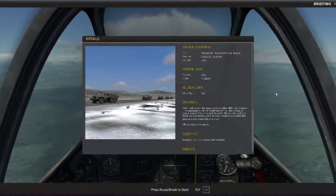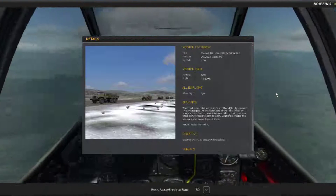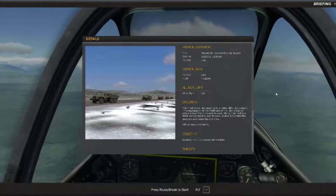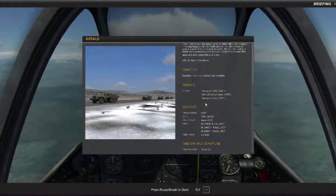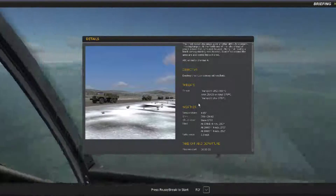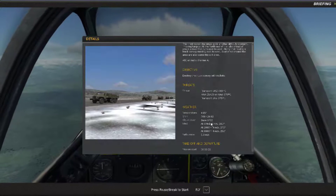Welcome back — another nearly impossible P-51 mission using rockets against a moving convoy. It's not the moving part that's the problem; it's the AAA and the fact that you only have rockets in this mission. Now you can go into the mission planner, which I did — all I managed to do was change the color of my aircraft, but that did not add the machine gun ammunition that you could choose to do.